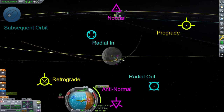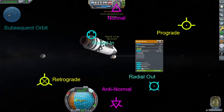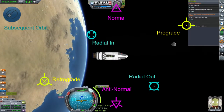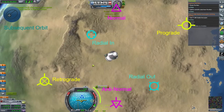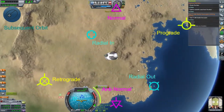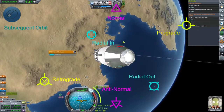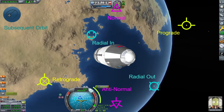When you right-click on the maneuver node, a cancel option appears, as do two blue icons. These are the previous and subsequent orbit buttons, so you can plan a maneuver X amount of orbits later. Since the maneuver planner assumes an instantaneous change in velocity, it is best to be halfway through your burn when you actually get to the node. Or, you can just enable the advanced burn timer and go by the countdown timer on the bottom.